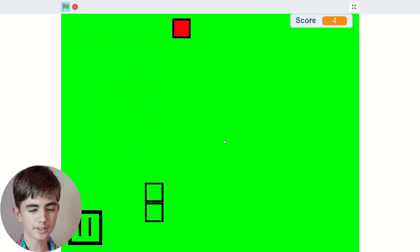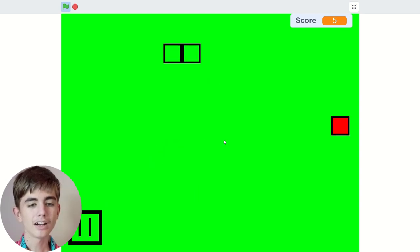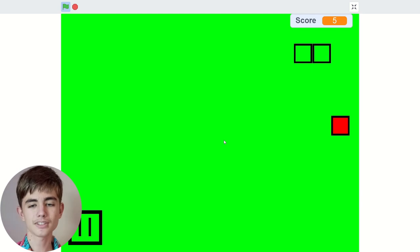It's a bit confusing to know which one is actually your head. And you can just go through yourself. And your snake doesn't get longer — it just increases your score.